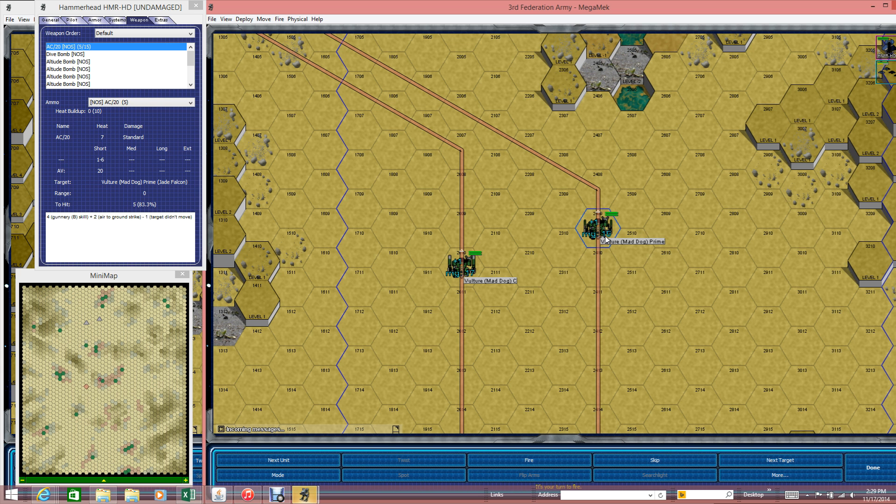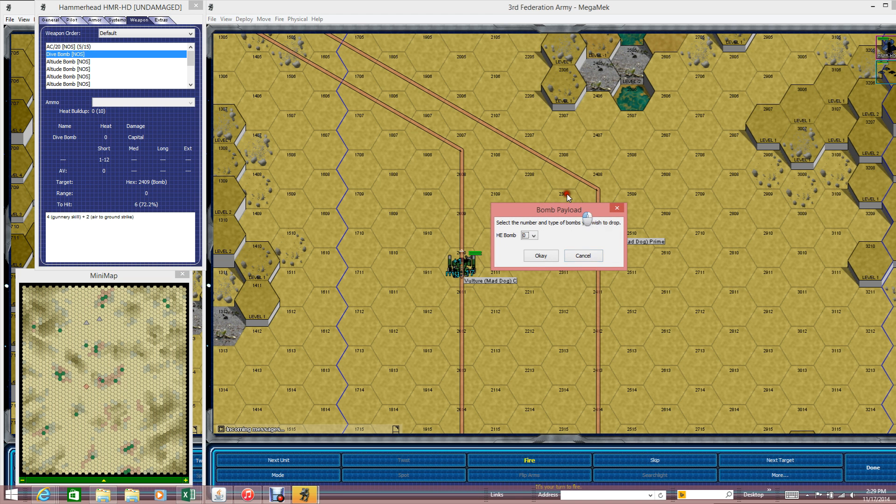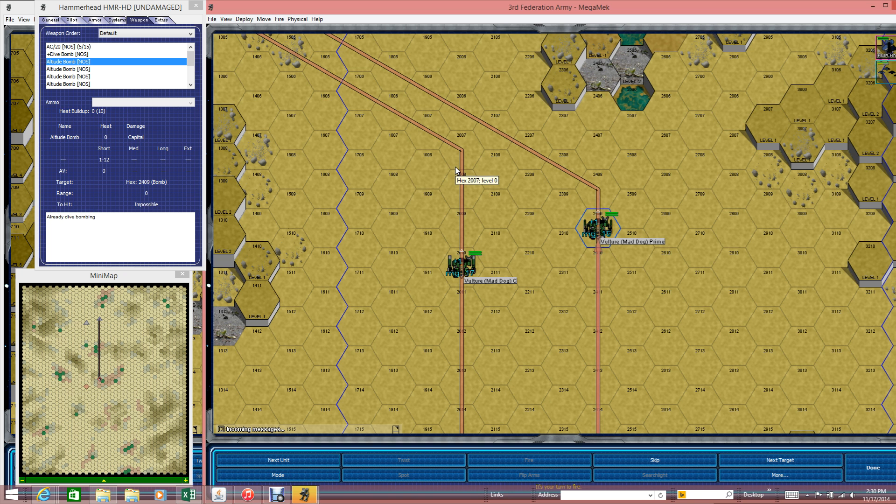With bombing, just like with space bombing, I'm not bombing the mech — I'm bombing the hex. So I have to right-click on the hex and tell it to bomb the hex. Then it will allow you to bomb. I'm going to dive bomb. The difference between dive bomb and altitude bomb: with altitude bomb you stay at whatever level you're at and just drop bombs — it's not as accurate. With dive bomb you're getting closer, pushing the bombs off, which I believe is more accurate. I'm going to hit fire and tell it to drop all 15 onto the mech.